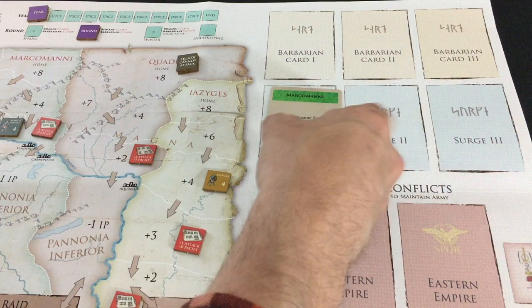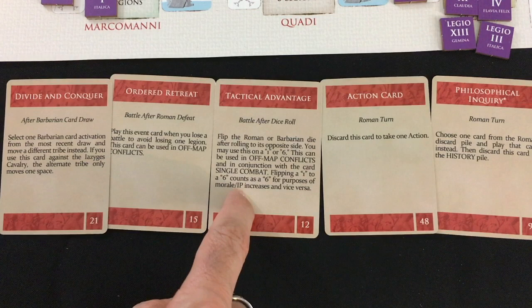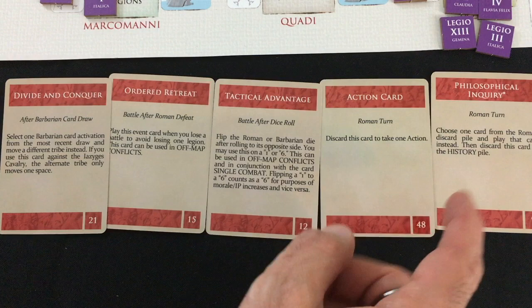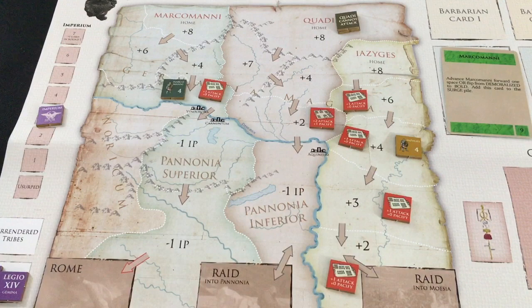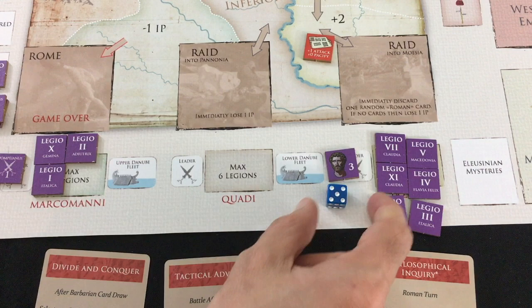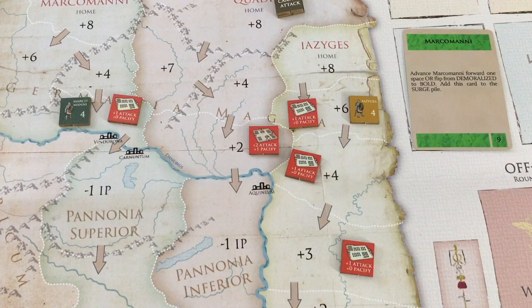Survived the barbarians in summer — let's see what we can do with three Roman cards. We got Tactical Advantage — after seeing dice results, you can flip one die to its opposite face, turning a one into a six. Also a generic action card and a star card letting me retrieve a card from the discard pile. I'll use the generic action card to build forts, giving me a plus one in combat. They have four plus four for eight; I have three plus six legions for nine, plus the fort for ten — a two-point advantage. I'll discard Ordered Retreat to attack, roll a five, can't possibly lose. They don't get demoralized though, so they're pushed back one space.